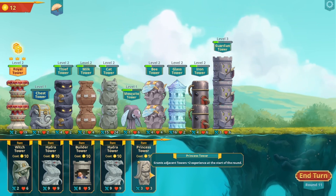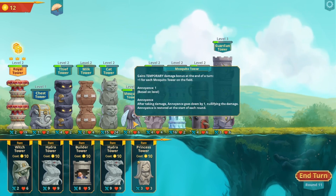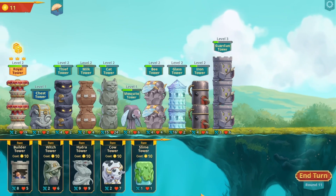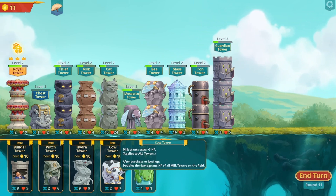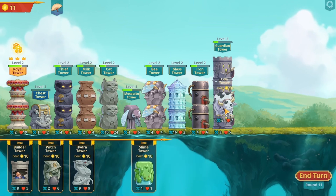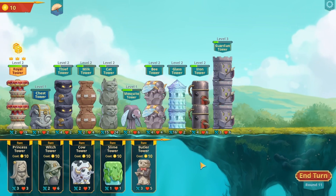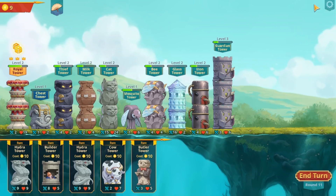Minus object towers plus two experience at the start of the round. But you can't add or take away anything, so these are pretty much worthless to me. Kowtower: milk grants crush three hit points, fires to all towers. That would be good but I can't do anything because they're not the right towers. Unless I'm missing a button or something - they're just going to show me towers I can't use.